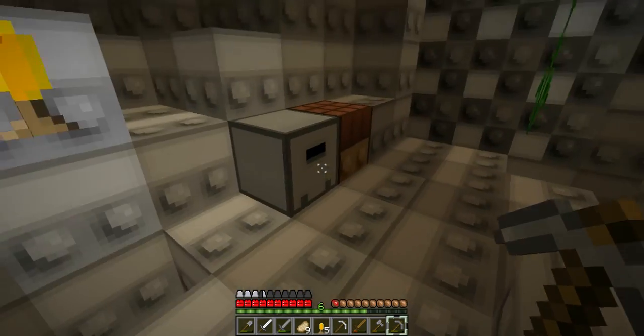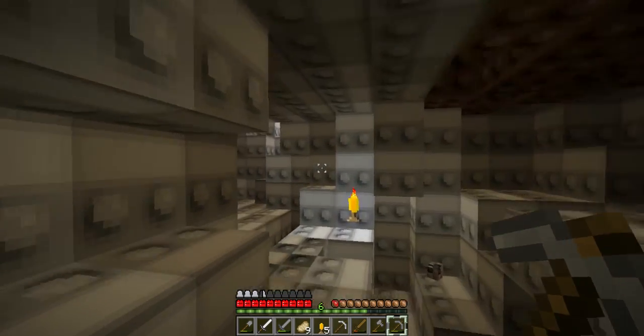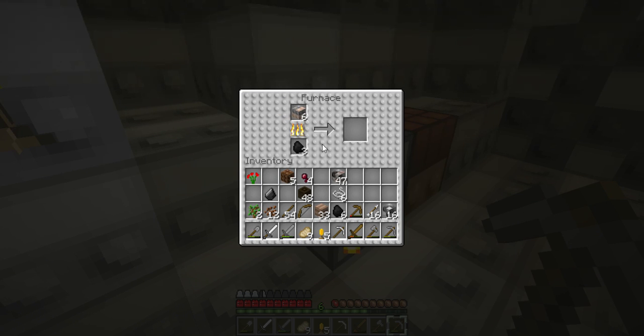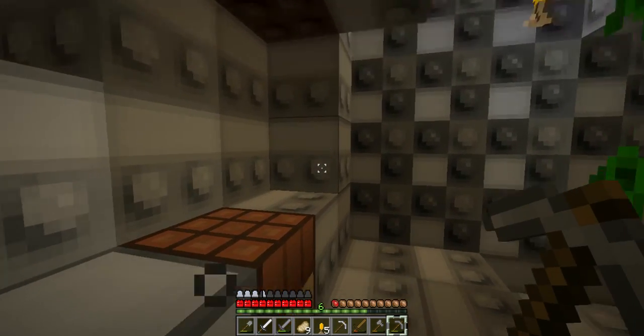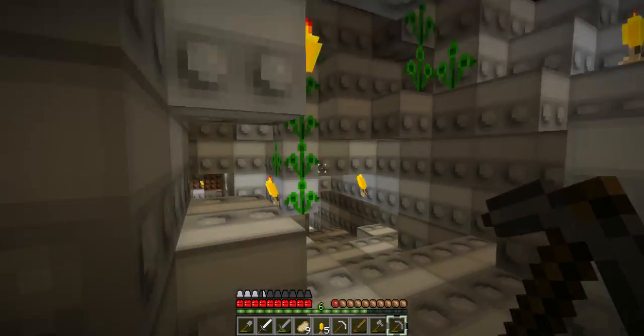Dirt does not look like dirt, I gotta say. Let us make a bow — oh, or not. Be good if I could remember the recipe. Bow and arrows. I wonder if we can catch that chicken before it gets dark. How are we doing? We've got six more iron — we can make a helmet. Wow, the crafting table does not look like a crafting table. But it is cool.